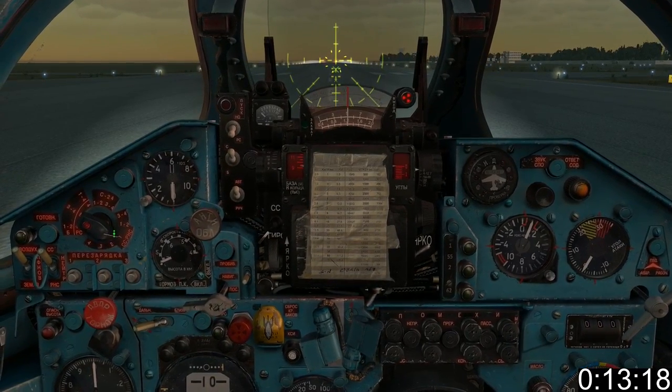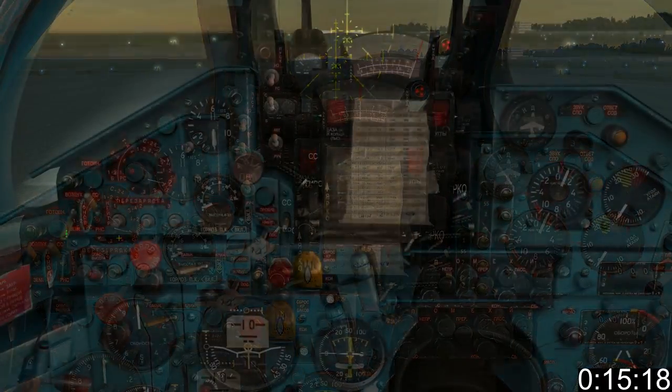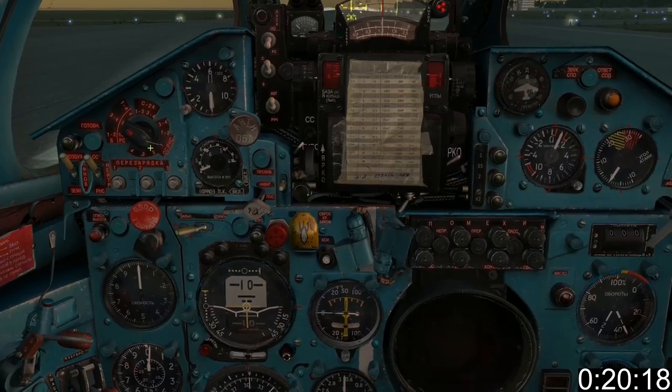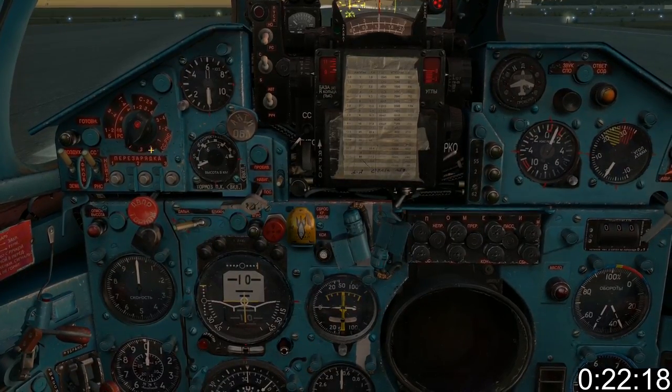1 and 2 are your inner pylons, 3 and 4 are your outer pylons. This is the air-ground mode switch — make sure it's set to the up position for air. Always set the pylon selector to 3 or 4 to fire the outer pylons first.